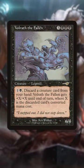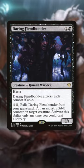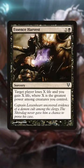To make our Voltron strategy even more deadly, we run equipment like Mask of Grizzlebrand for flying and lifelink, or discard utility creatures like Daring Fiendbonder for indestructible, or Scavenged Brawler for tons of useful counters, or one-shot an additional opponent when Volrath is pumped up with Essence Harvest.